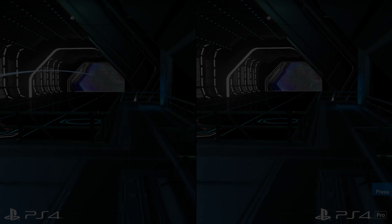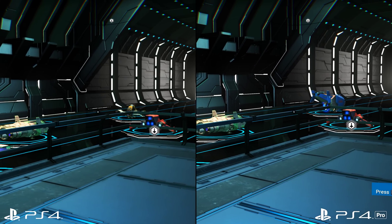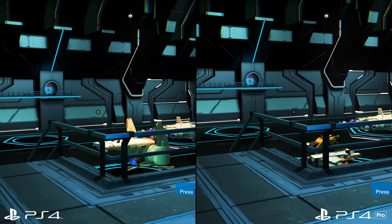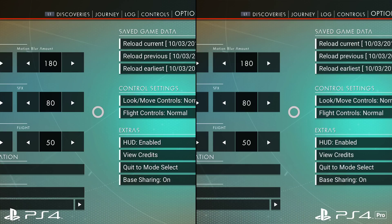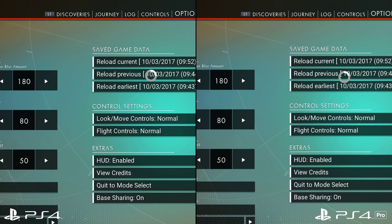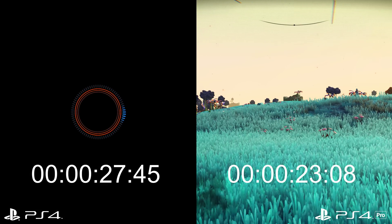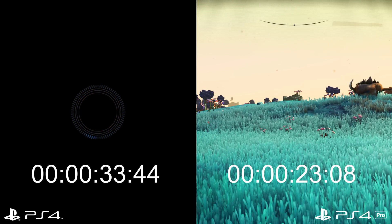Looking at PS4 and PS4 Pro side by side, the situation is straightforward. Both consoles have very close settings, and the main improvement on PS4 Pro is really that resolution bump. From effects quality to texture quality and even texture filtering, these machines are turning in matching results. That said, loading times take a satisfying step forward on PS4 Pro. Using stock drives on both machines, a previous save loaded in just 23 seconds on PS4 Pro compared to 34 seconds on a regular PS4 — a third of the wait cut off.